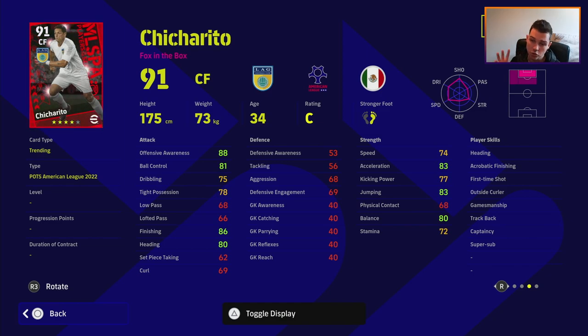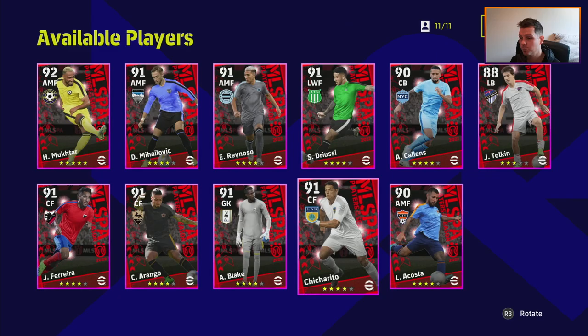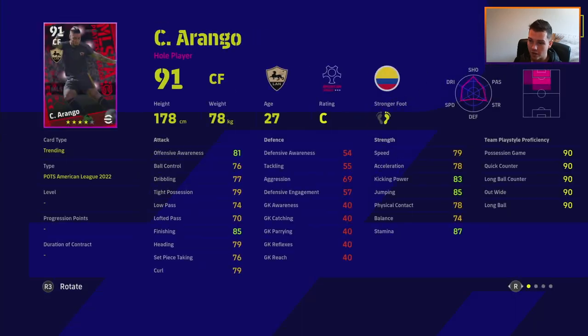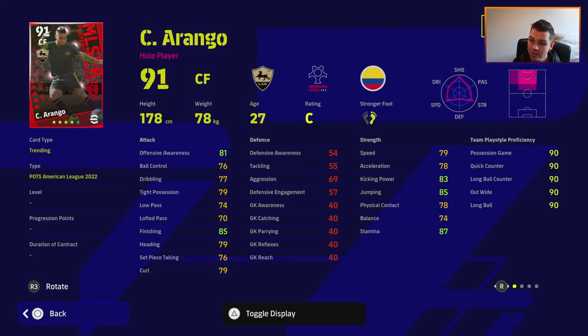We've also got Blake — just your average keeper. 86 reflexes isn't too bad and he's fairly tall, but there are better keepers out there, so I wouldn't really put him into the squad.